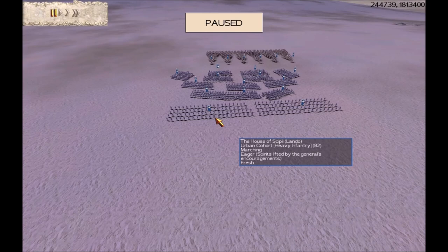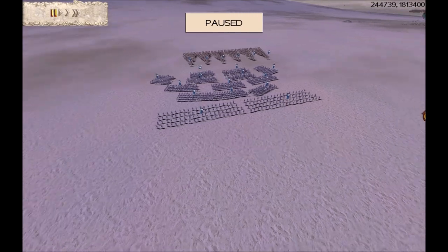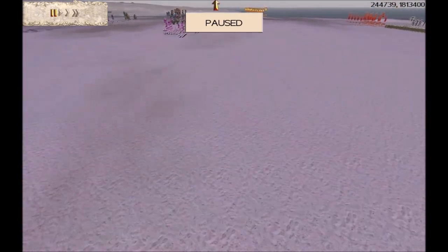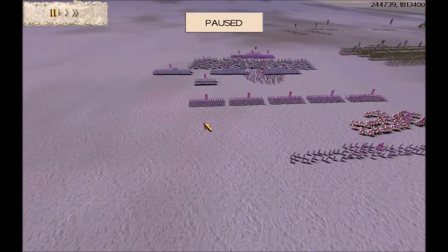Here is the other team. We have RTW player Lando, who's got the bog-standard 31K Roman army of 14 infantry and 6 cavalry. That's the bog-standard 31K Roman army because it's so effective and so efficient.